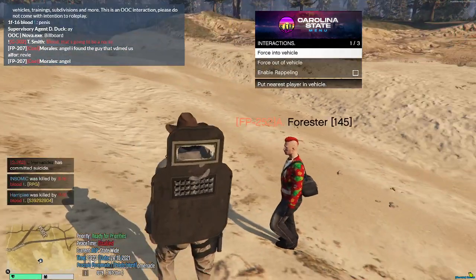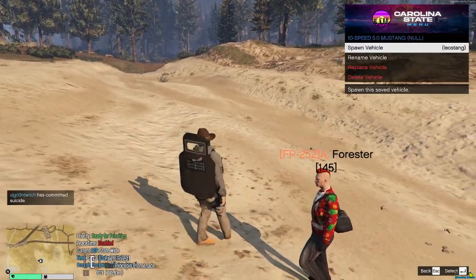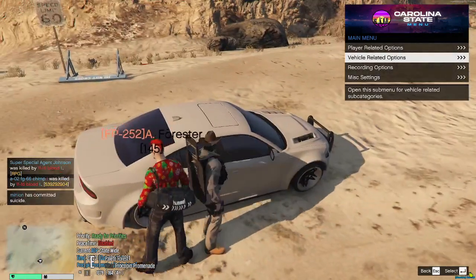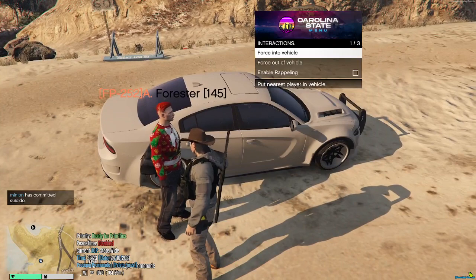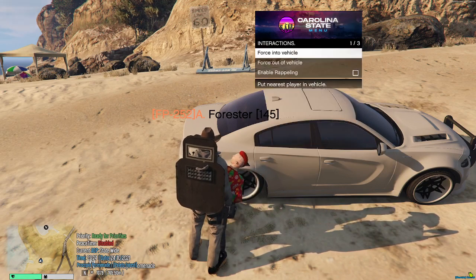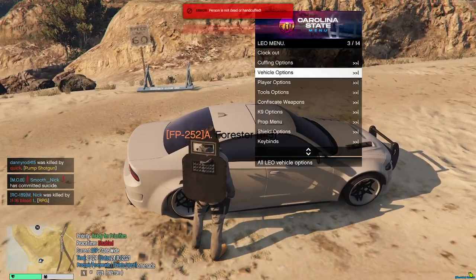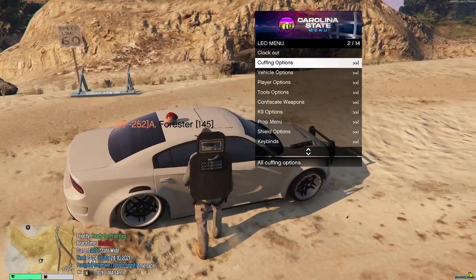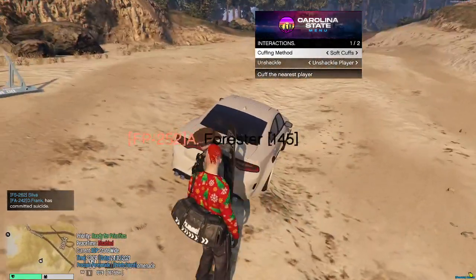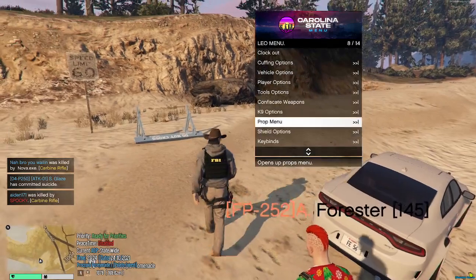Putting people into and out of cars — if you've got a suspect and you need to put them in your vehicle, I do believe they have to be cuffed. You'll do soft cuffs, then vehicle options, and you can do force into vehicle and force out vehicle. Right now it says they're not handcuffed anymore, so maybe you have to cuff them again. It's a little bugged right now — they become uncuffed once in the car. Sometimes that will happen with this new update, but these are the most basic things you can do with this new menu.